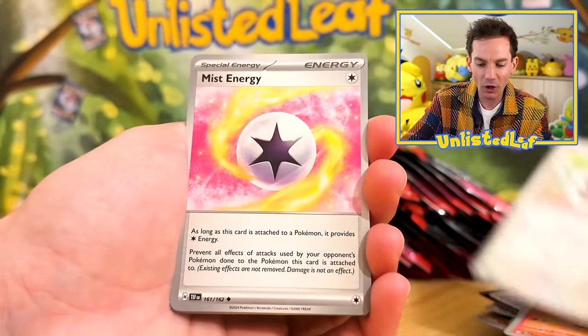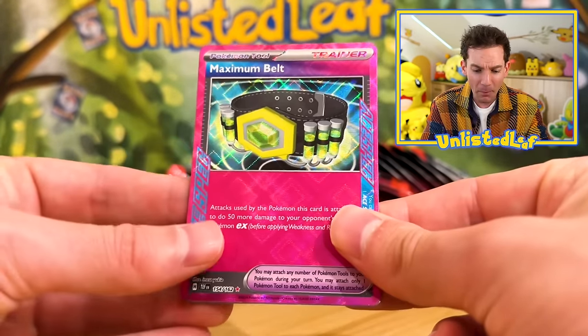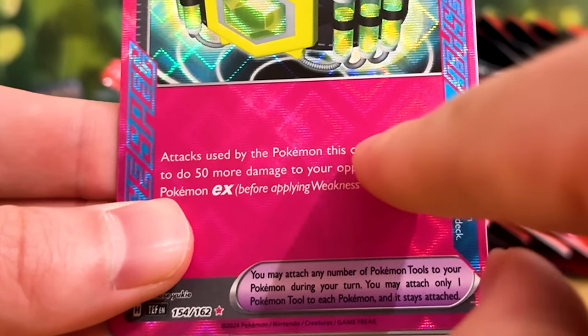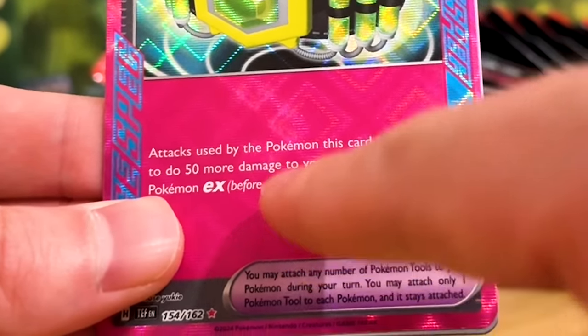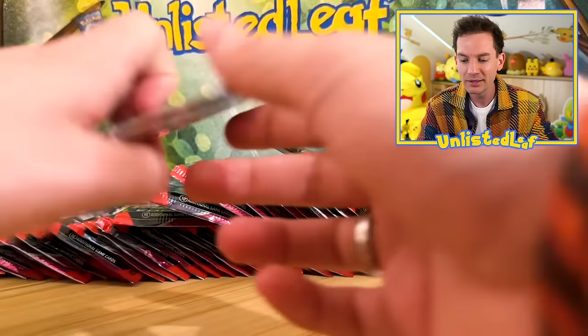Ponyta. Chattot — I want that Chattot illustration rare so bad. Maximum Belt! Another sick one — attacks used by the Pokemon this card is attached to do 50 more damage to your opponent's active EX. Very, very good card, you definitely want it. Reverse Pikachu you want as well — it's gonna look good in the collection.